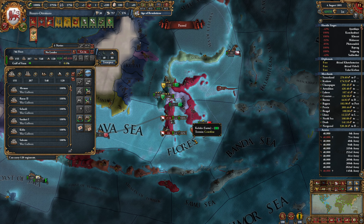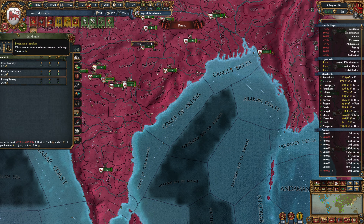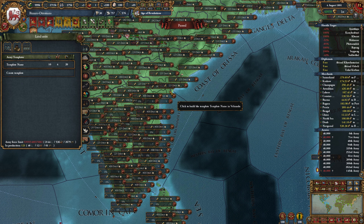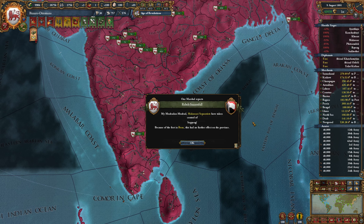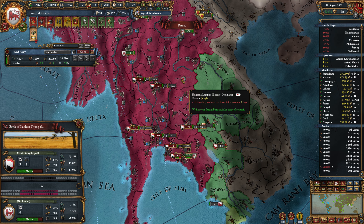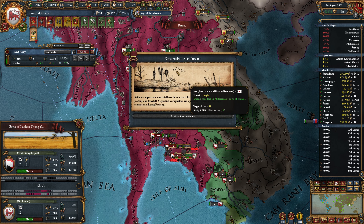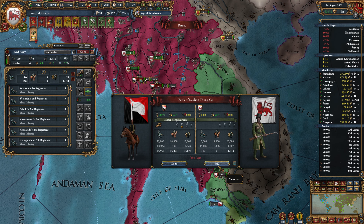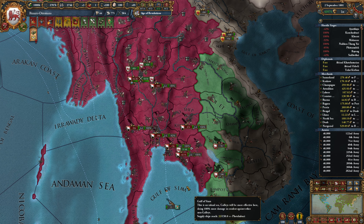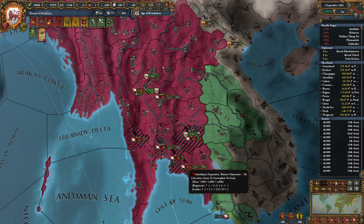These guys are of course heading out over this way, which is fine for the moment. I'm going to actually raise up two additional army templates here — one here and one here — so we'll get those going. And I think we're going to have to retreat this, to be honest. So we're going to retreat them up over here. That'll be fine. So we're going to have no real problems dealing with these separatists over here; it'll just take a little bit of time.